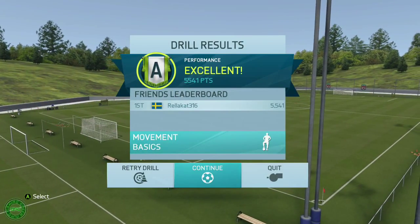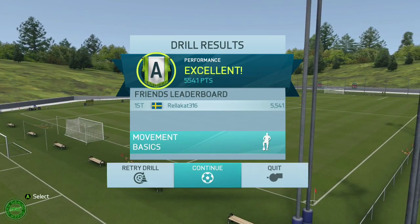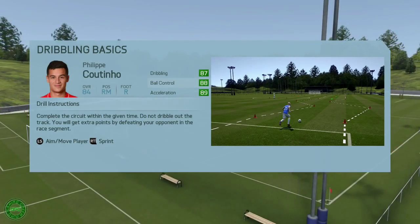Alright, so we've got A for alpha. Excellent. Okay, so dribbling basics. Let's do this.